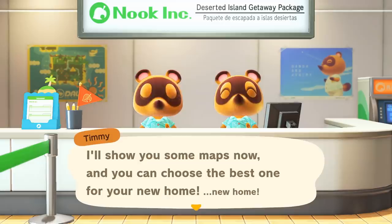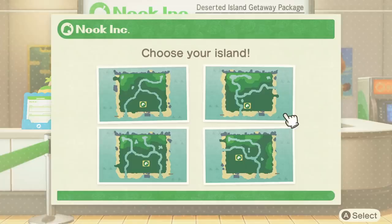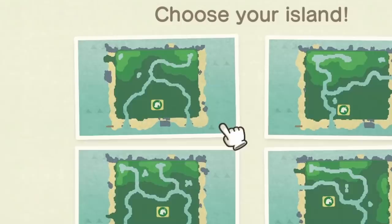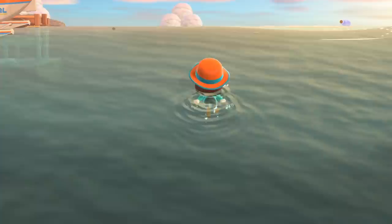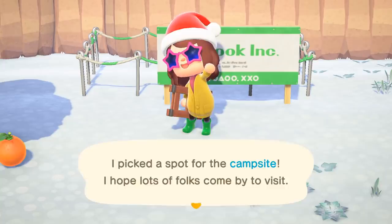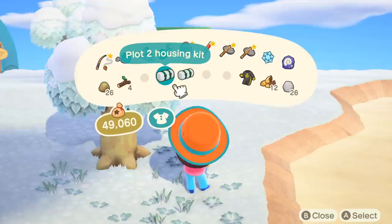First is your island layout. You can change a lot about the layout of your island except a couple of key features. The beaches cannot be touched — the layout of the beach and the rocks on them are unable to be terraformed, as are the river mouths and the slight incline that outlines the sands, since they are technically part of the beach. As for buildings, everything can be moved eventually, except for the airport and resident services, which are stuck where they are.